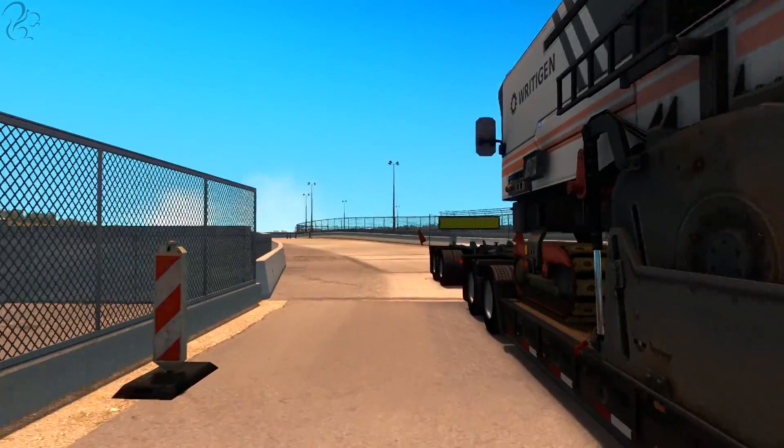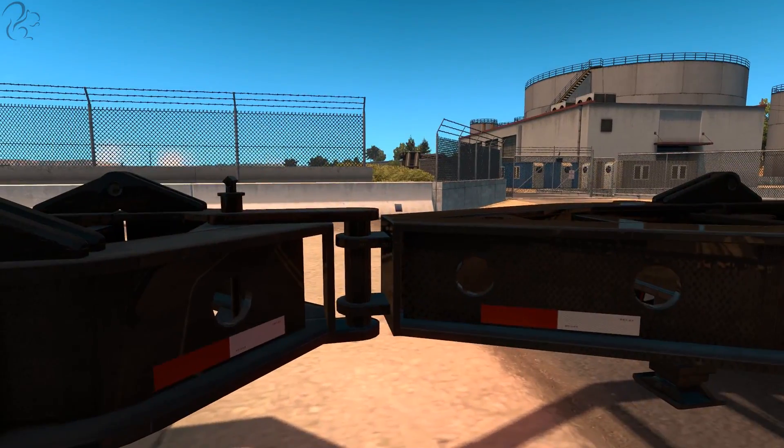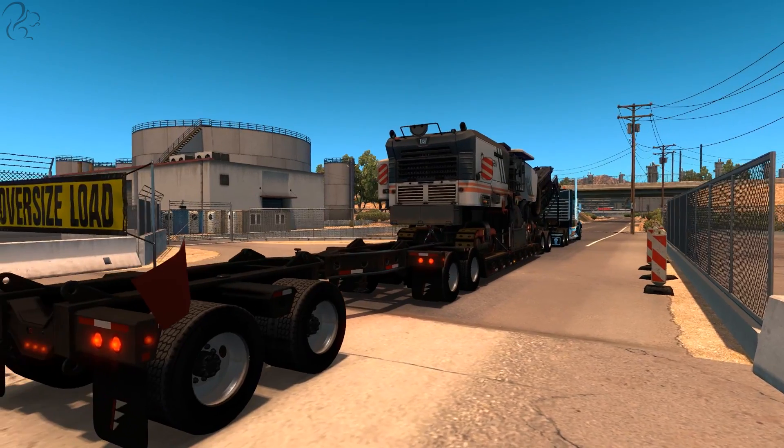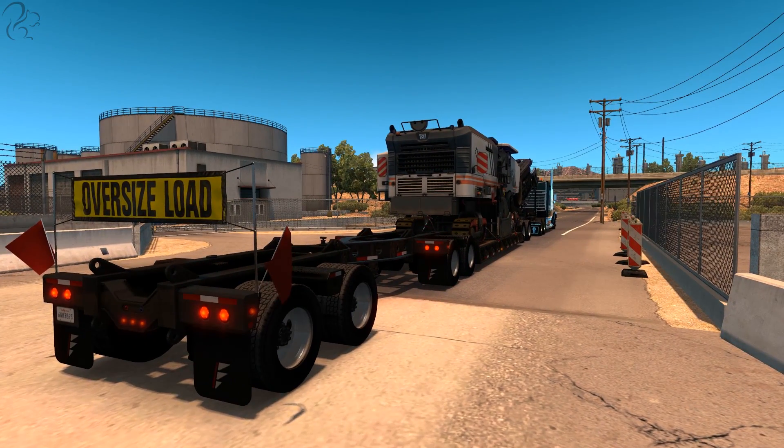And then at the back, on some of the trailers — not all of them — you'll also have an extended trailer which has a third articulation point. What that gives you is a very, very long trailer and a real problem when it comes to cornering. You often find yourself having to do very wide turns, as I'll demonstrate shortly.